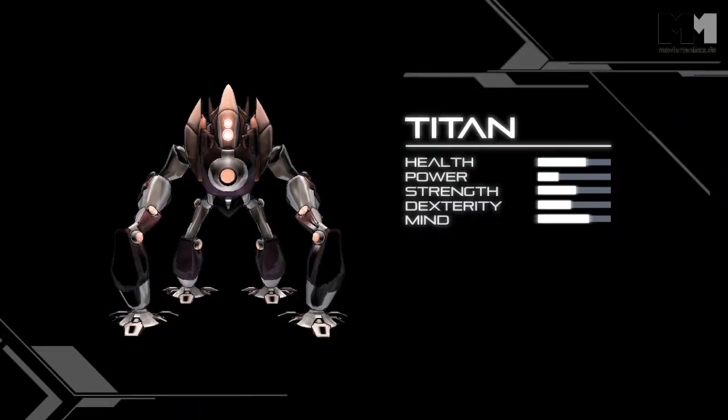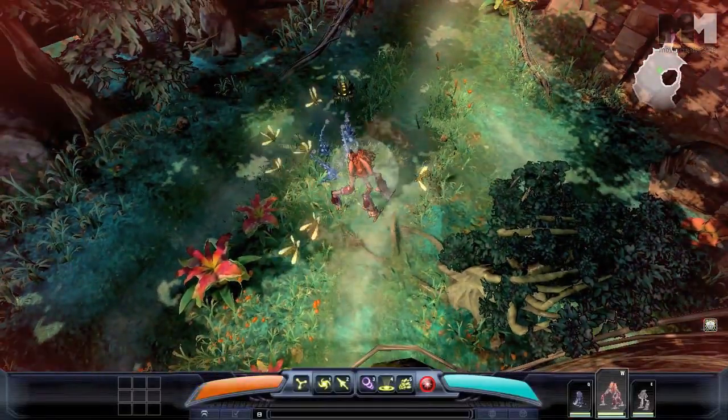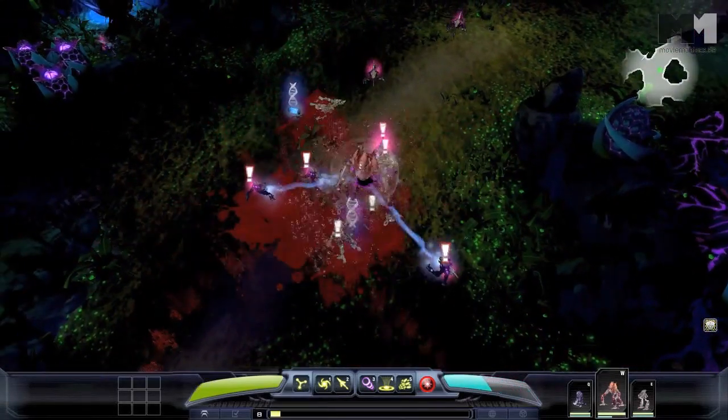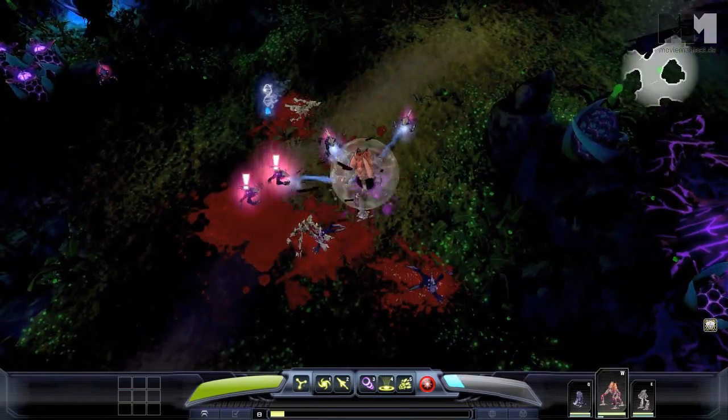Titan is a cyber sentinel whose primary attack is circular, damaging all the enemies around him. Titan's Seismic Smash ensures he is surrounded by NPCs, and everyone affected by this ability will switch their attack to Titan.